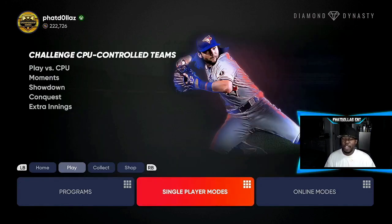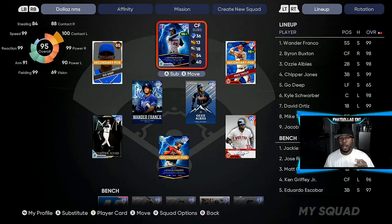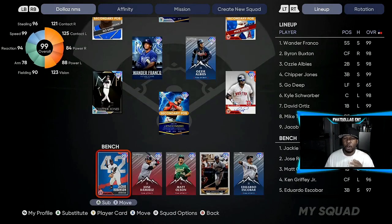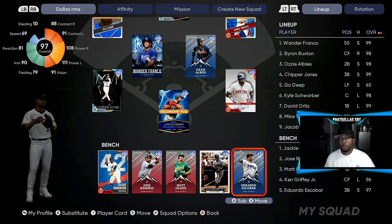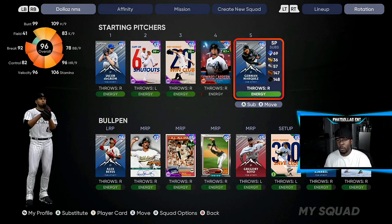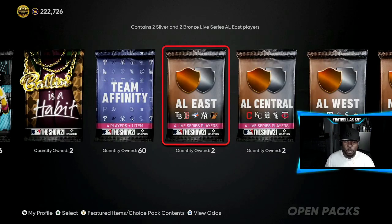You're also getting XP for the fourth inning program, so this program is a big W overall. I put Ozzie Albies on the team and he's really the only one I'm using, but I filled out my bench with Jose Ramirez, Matt Olsen, and Escobar. I filled out my bullpen with the upgraded Jacob deGrom, German Marquez, Alex Rays, Gregory Soto — he's from the Detroit Tigers, I'm from Michigan — and Craig Kimbrel. Once you're done with all that, come back and open up all your packs.